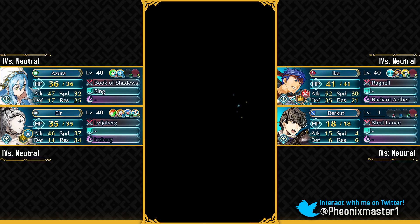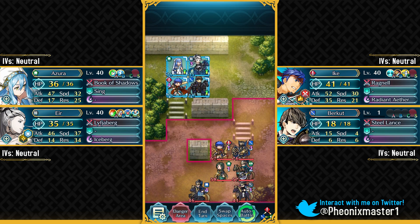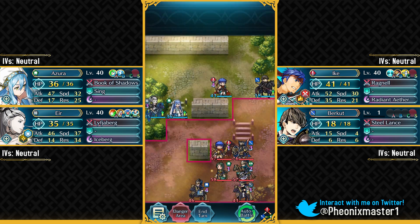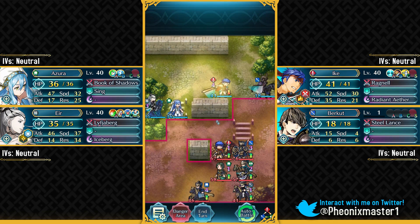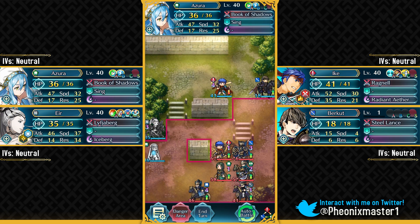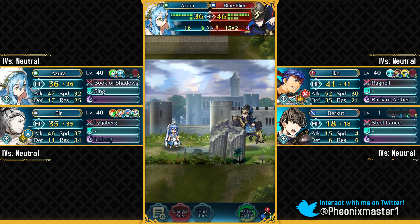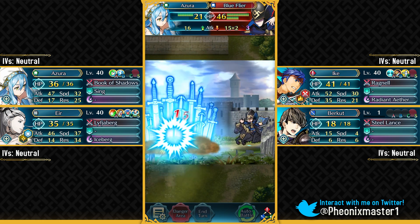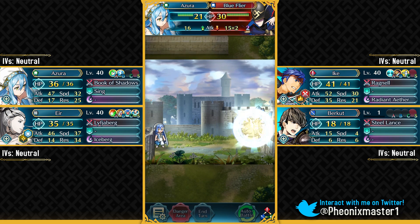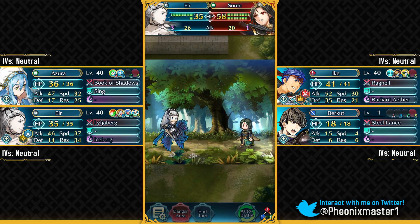Let's begin with the Infernal difficulty — this has pretty low Sacred Seal investment cost. You just want to have Berkut go over there. He's gonna attract the AI, and the AI flies toward a level 1 unit like a moth to a lamp. Berkut is really only used here to bait out these units. Young Azura is pretty fantastic here — she can easily take this hit with her Book of Shadows.